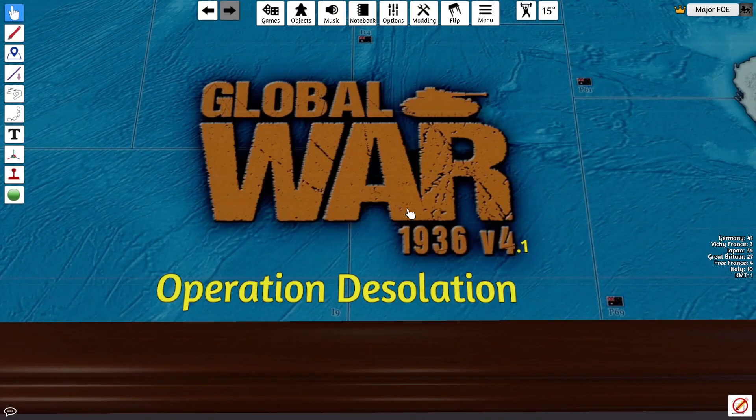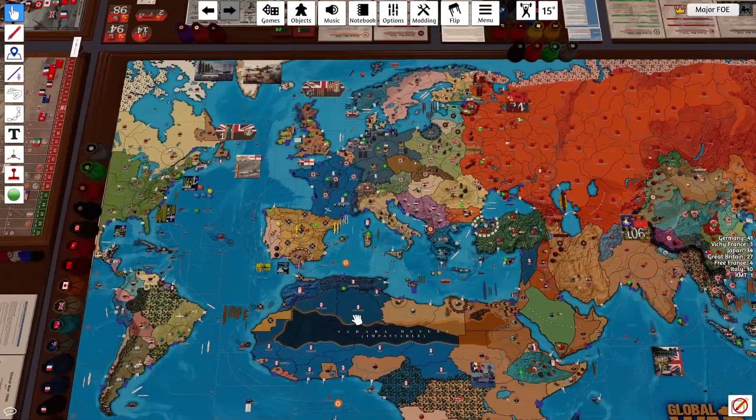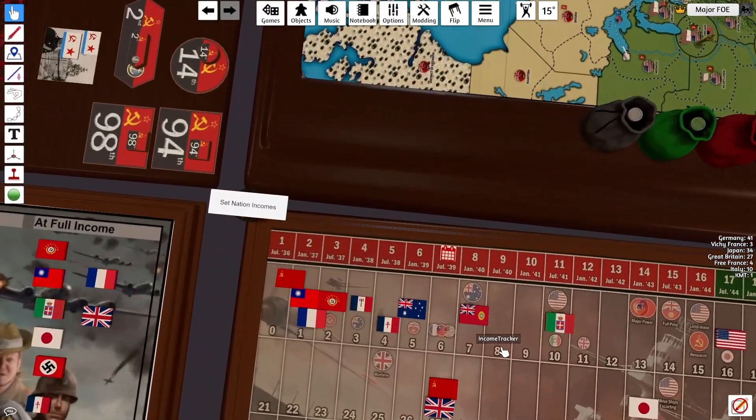Hey team, Major Foe here. Operation Desolation, turn 7. I think we're July 39.